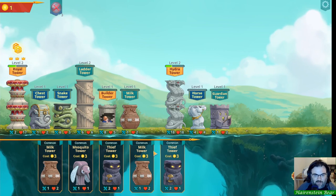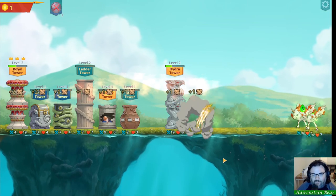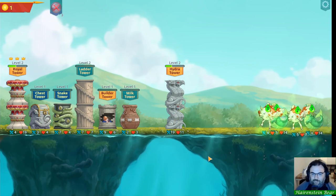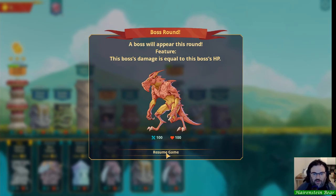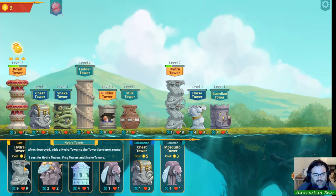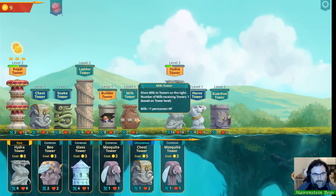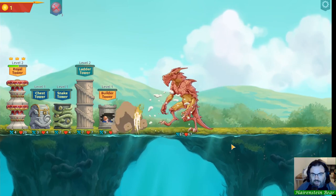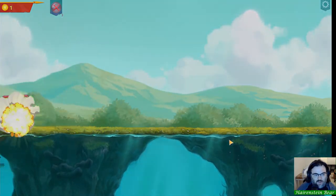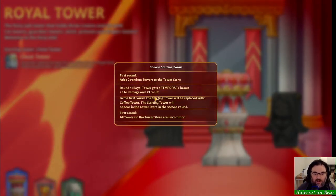Hydra tower is down to about eight now. No cat towers showing up and still not enough for milk tower. We're on the boss round — he's got 100 damage and 100 health, that's not great for us. I think I just keep leveling the hydra and hope for a win. Oh — boss takes off all of the crowns. We'll jump into another run real quick and see what we can do.